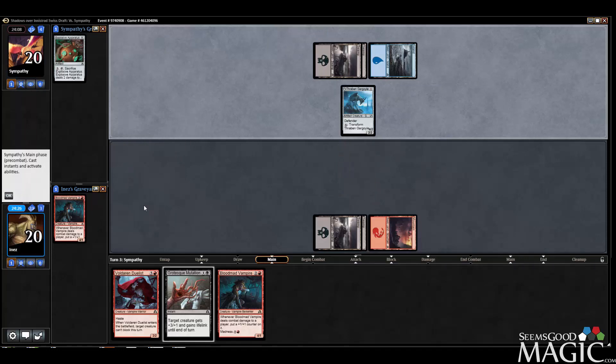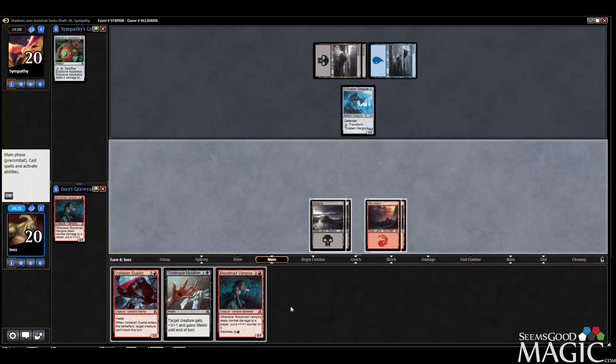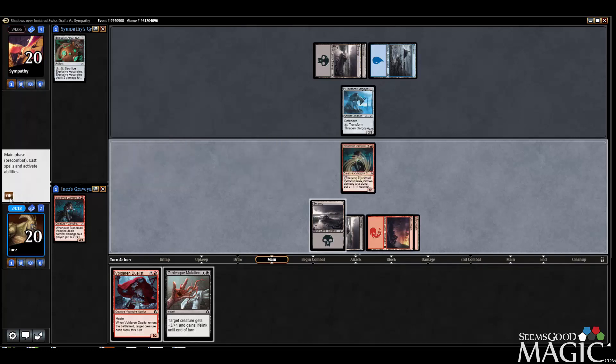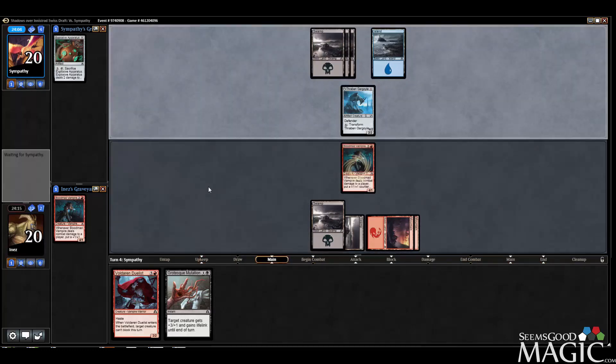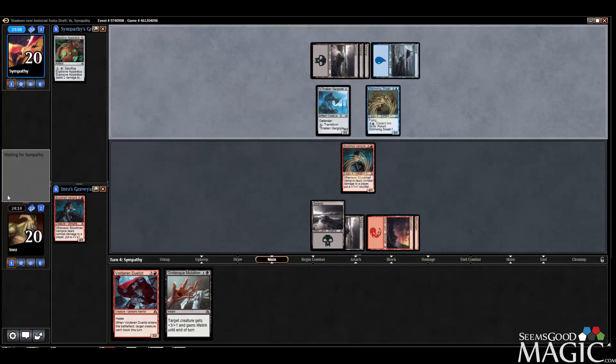Wisely cracking it right away. We're actually going to play the second Blood Mad here instead of the Duelist, because I want to get by this Gargoyle with the Vampire so I can buff it up. Stitchwing Scab — sure.